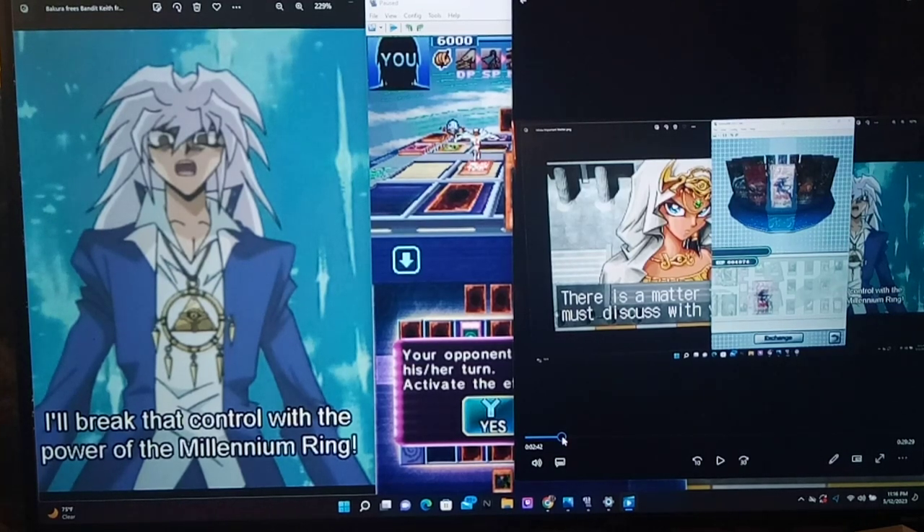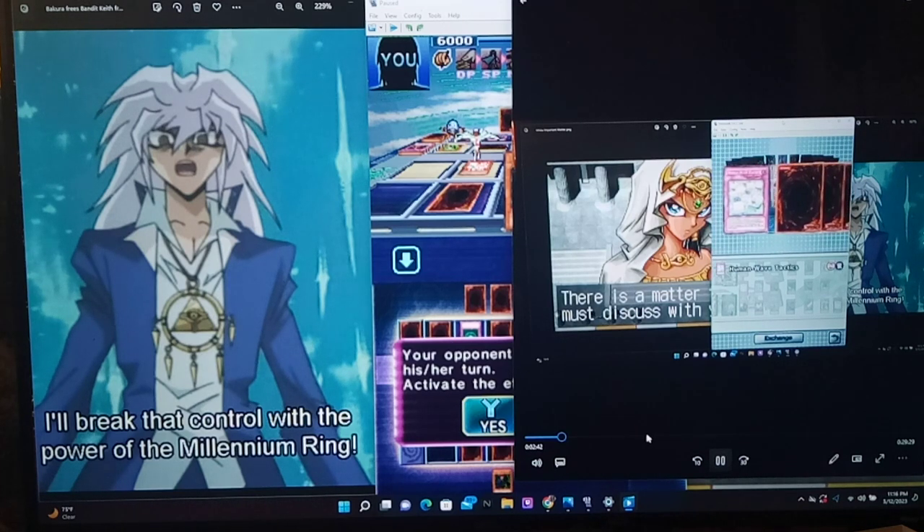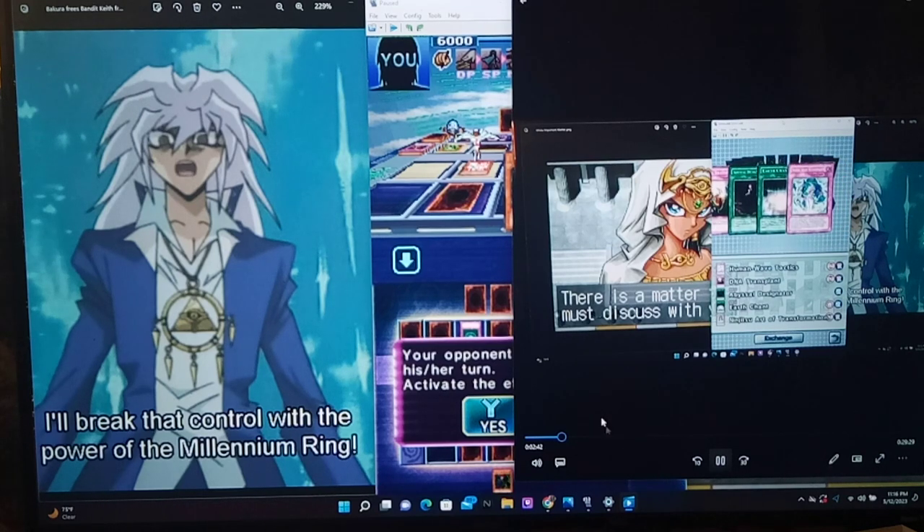Previously on Yu-Gi-Oh Nightmare Troubadour. There are some hill decks that worked really well. Think about it — you can put a Morphing Jar back on top of your deck and then do the combo all over again.